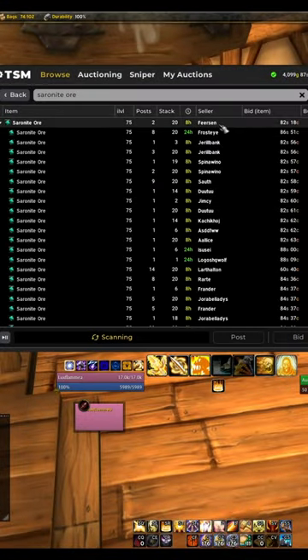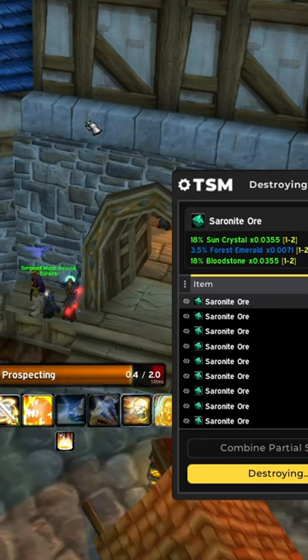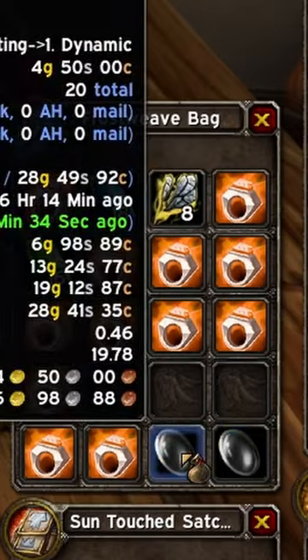First buy Saronite Ore — prices all depend on your server, I try to buy under 90 silver per ore. Then prospect all of the ore, then cut them with the best cuts you've got. Remember, cut rare gems sell for 4 gold 50 silver, so if they're selling for under that in the auction house, you're better off vendoring them.